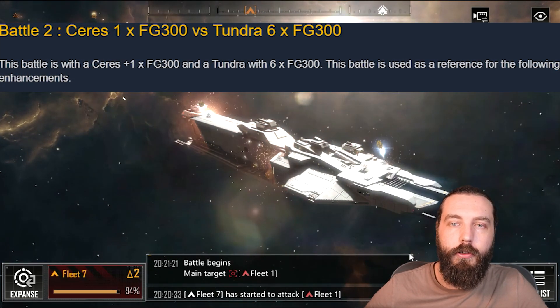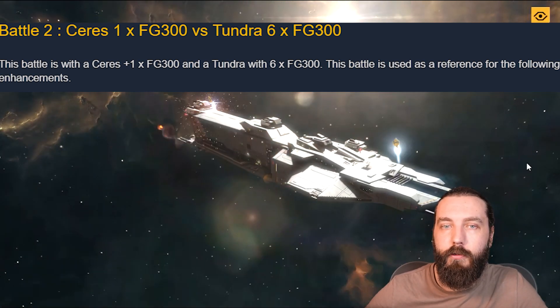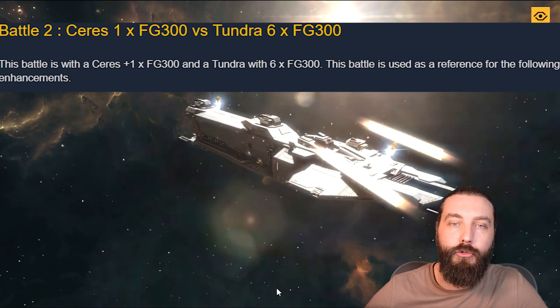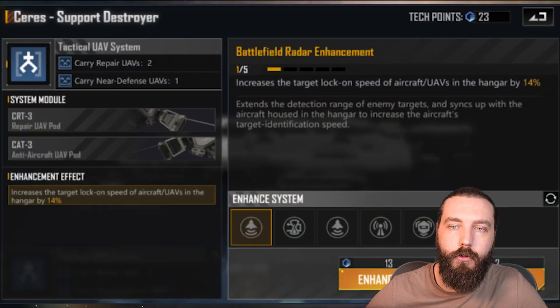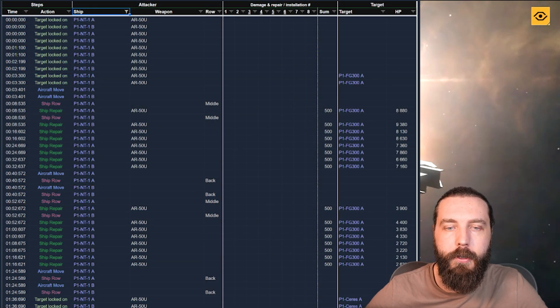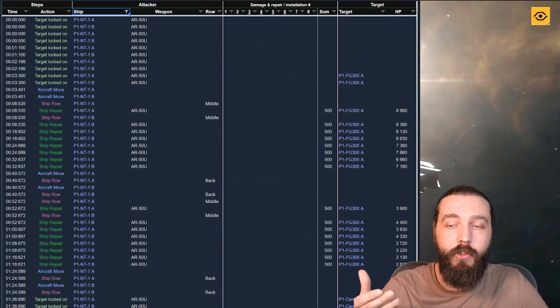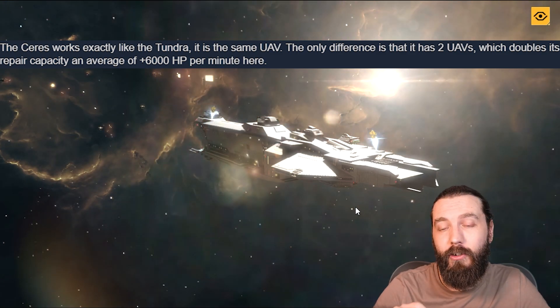Battle 2: the Series one times an FG300 versus the Tundra six times FG300. The Series is used as a reference for the following enhancements. Looking at the Battlefield Radar enhancement — this increases the target lock-on speed of aircraft in the hangar by 14 percent per level, up to five levels. The Series works exactly like the Tundra but has two UAVs, which doubles its repair capacity for an average of 6,000 HP per minute.